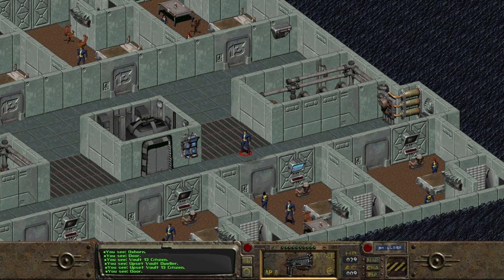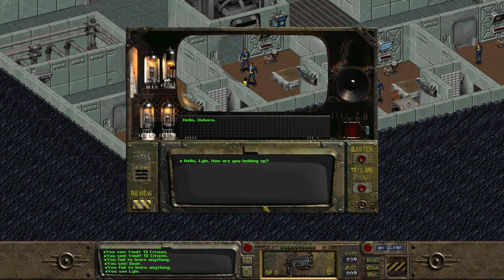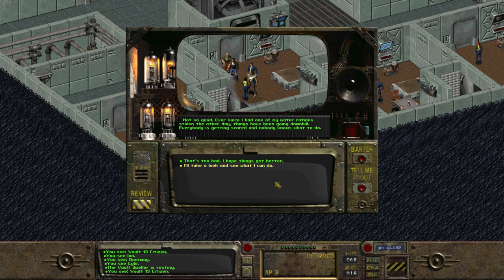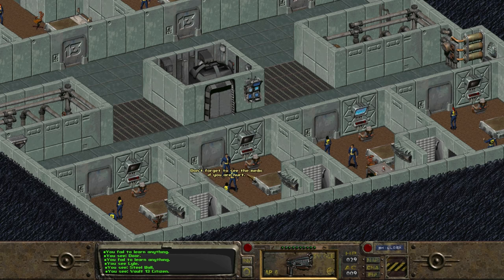On the second floor, we see many of the Vault Dwellers in their rooms. In the second room to the left, we find our old friend Lyle. We can reminisce and see how he's holding up, but we learn that everyone in the vault is a bit on edge. Depending on the date when we arrive back at Vault 13, we can learn that Lyle has had some of his water stolen. The water supply is so short that the Overseer is rationing it out, and Lyle is sadly a victim of the water thief. Everyone is scared, and they don't know what to do.